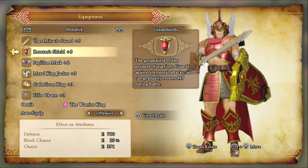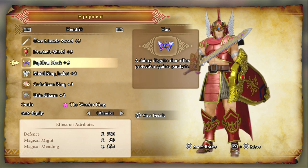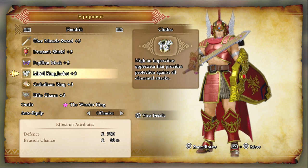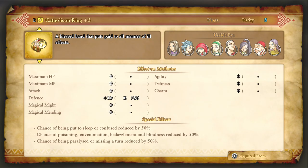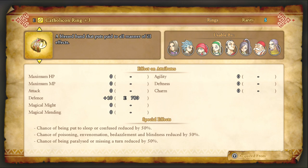What is the best regular shield? The Devilry Drinker? I like the Pupillin Mask because it makes Hendrick immune to Paralyze. Since Hendrick is your stud, you don't want him getting paralyzed. Even though he gets 50% resist with the Cathalcon Ring, does the Pupillin Mask make that effect of the Cathalcon Ring redundant?